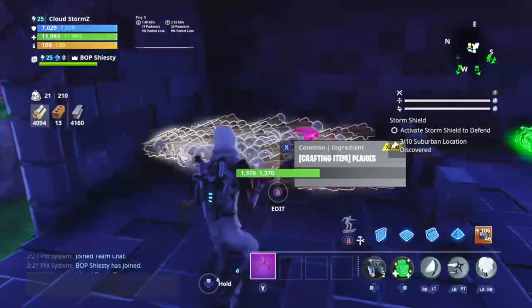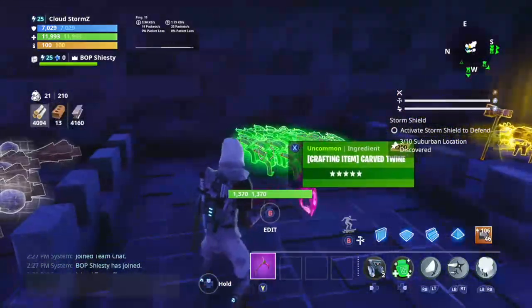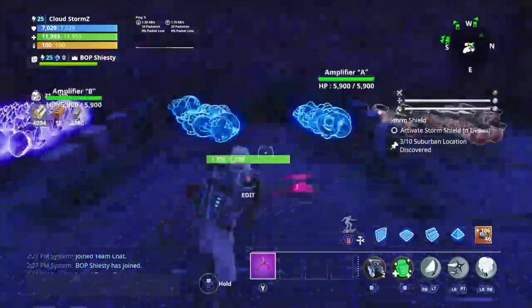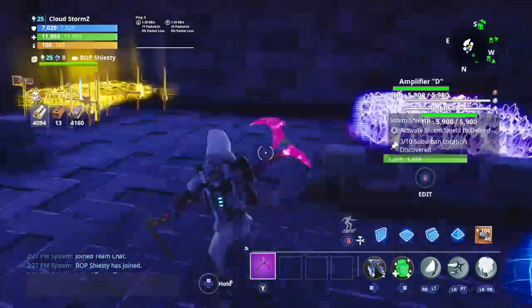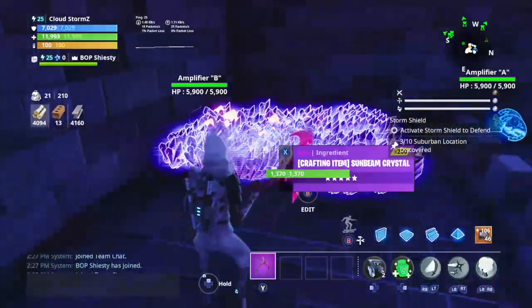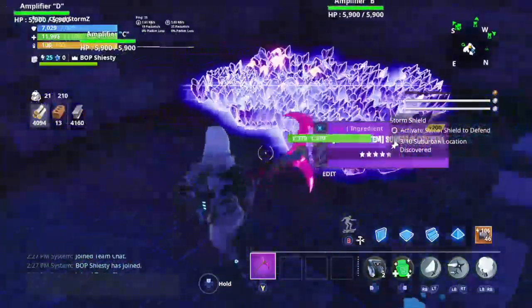So we have our powder pile, our ingredient pile, our twine pile, our mechanical parts, our guns, and then our ore and crystal. Make sure you guys comment down below your Epic and which pile you want to win.